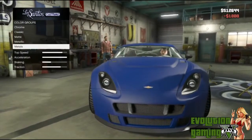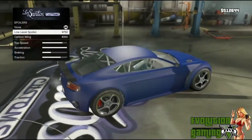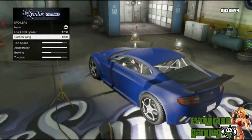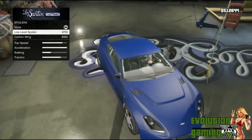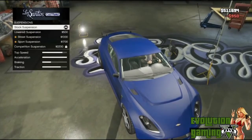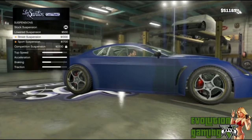You can go down to spoiler and add one — there's a carbon wing and a low-level spoiler that looks carbon textured. Let's go with the carbon wing. For suspension, this will lower your ride and make it a little more easy to control when sliding. You can see how it gets higher and lower.